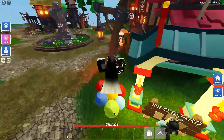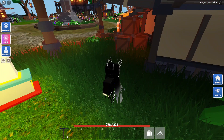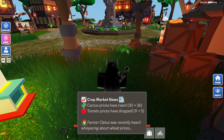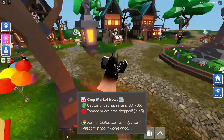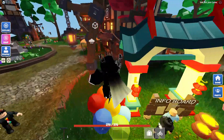Now everyone's favorite part of every update — crop market news. Cactus prices have risen from 30 to 36 coins, and tomato prices have dropped from 9 coins to 5 coins.